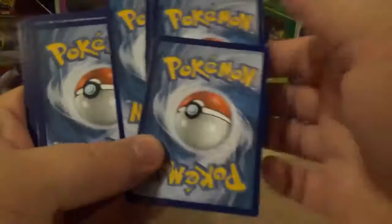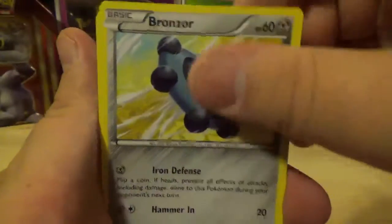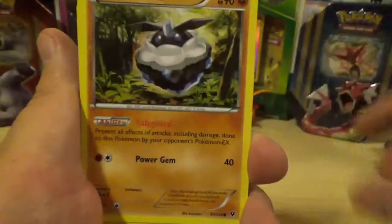These cards feel really slippery — the last two cards are stuck together! This one starts off with a Bronzor, a Deerling — they're really slippery. And a Carbink.